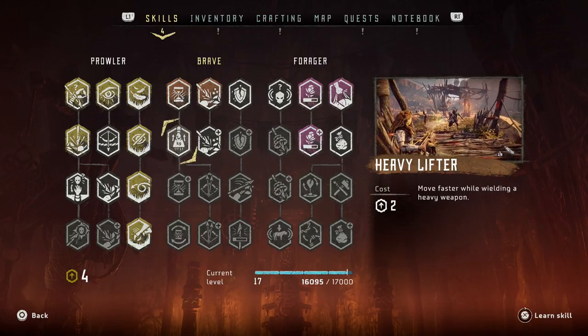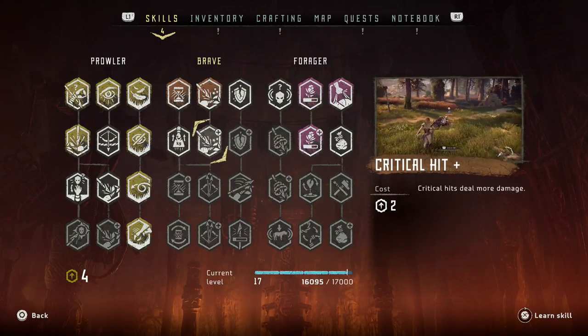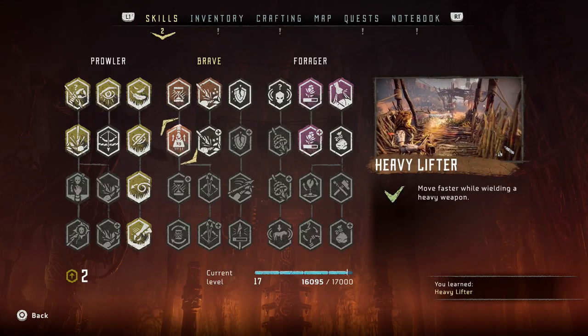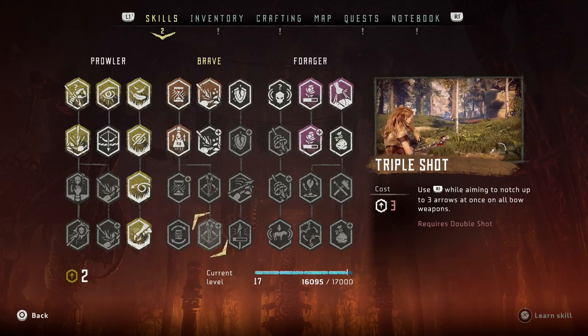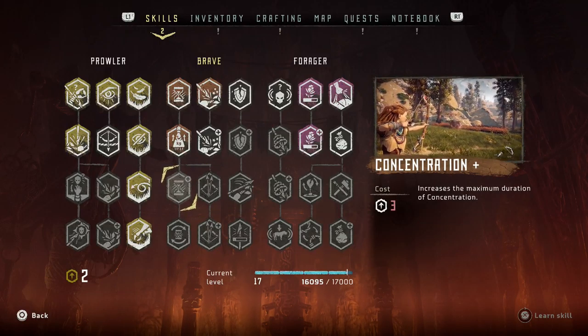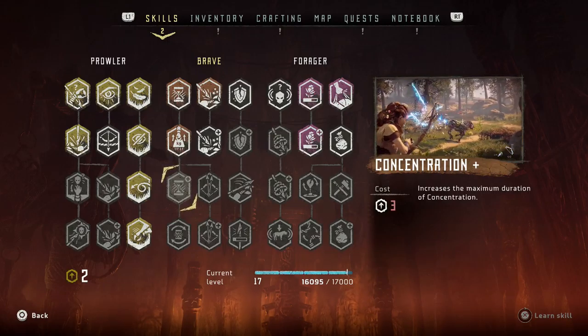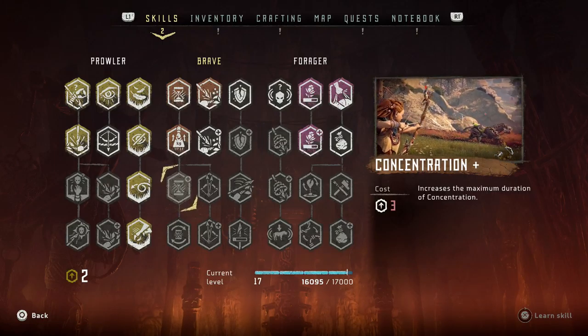Our next upgrade is going to be Heavy Lifter. I'm not particularly huge on this talent myself, but the fact that it opens up being able to notch additional arrows in our bow, as well as increasing maximum duration of concentration and fast reloading during it — those are going to be some of the next talents that we go after.